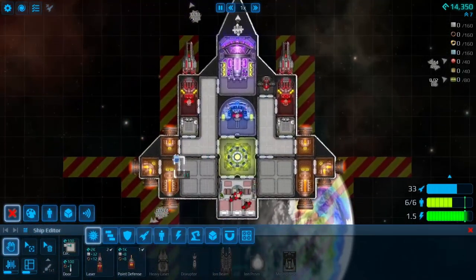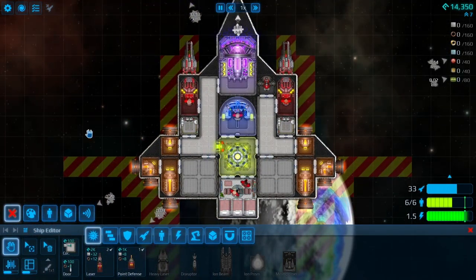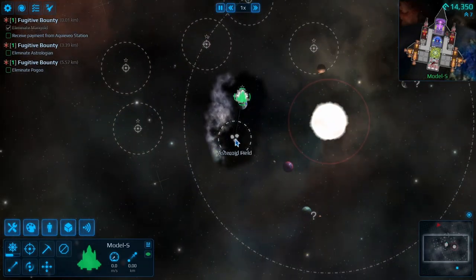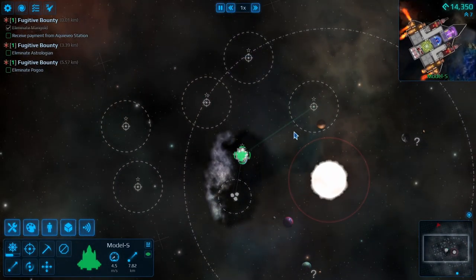We should check our ship for repairs — everything seems not bad. We're good. Now we'll go to the next little area, this one seems pretty close.